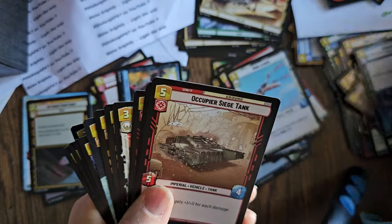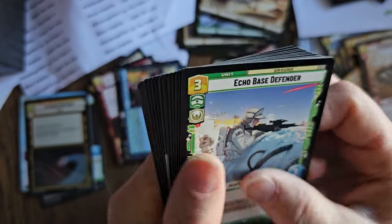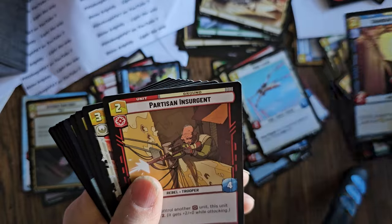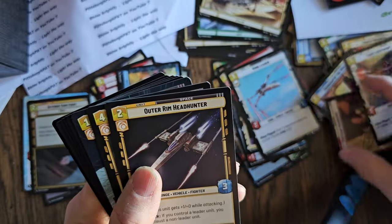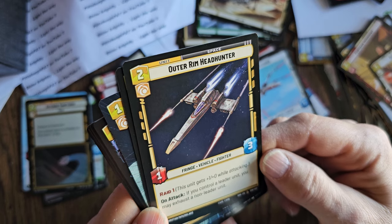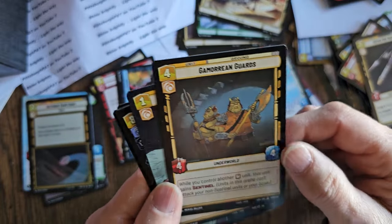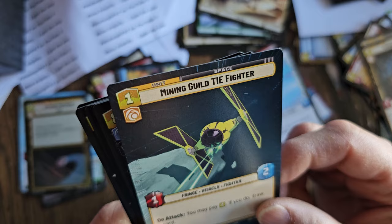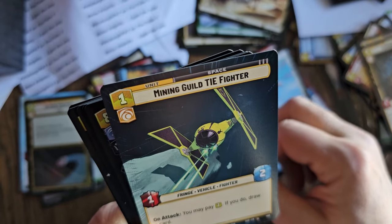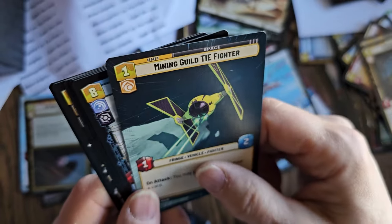Chopper Base — already have one. Vanquish, Occupy Siege Tank — already have those. Echo Base Defender: units in this arena can attack sentinel. Guardian of the Wills, Partisan Insurgent, Fleet Lieutenants. Outer Rim Headhunter — Raid: this unit gets plus one when attacking; if you control a leader unit, you may exhaust a non-leader unit. Gamorrean Guards. And — Mining Guild TIE Fighter! Never seen this before; tell me what this is from. Look, it's a hyperspace card. And I just spotted a hyperspace Repair card in here too!